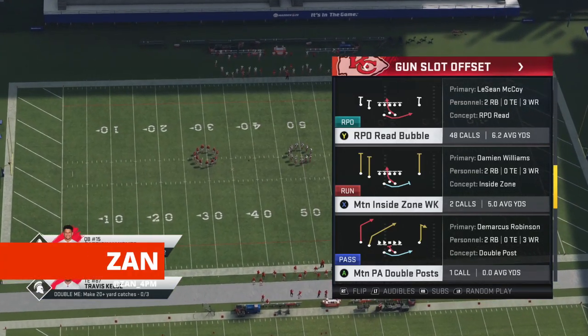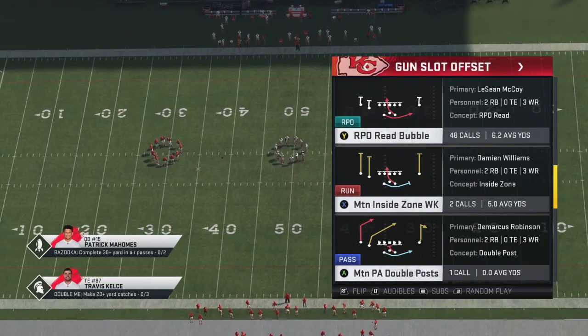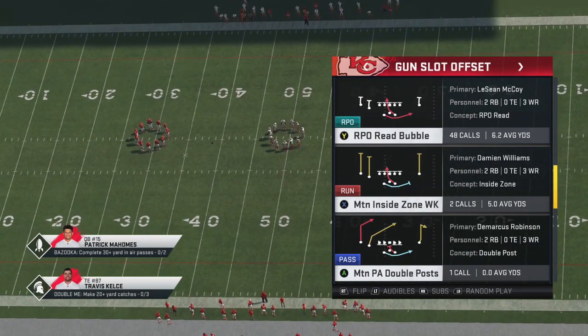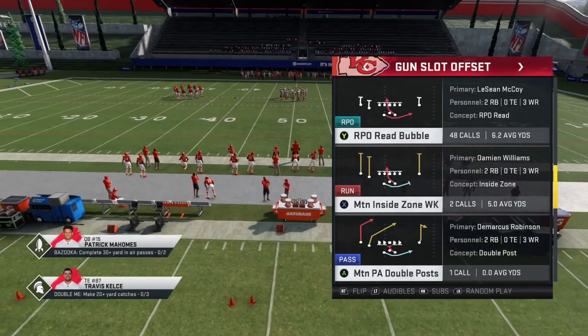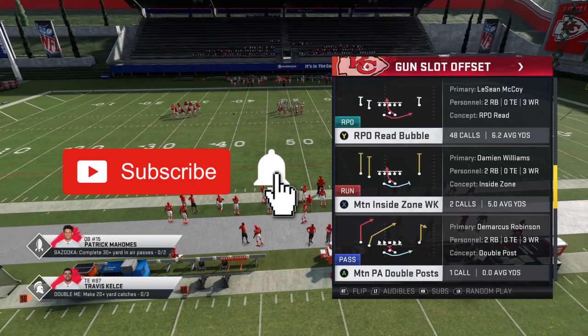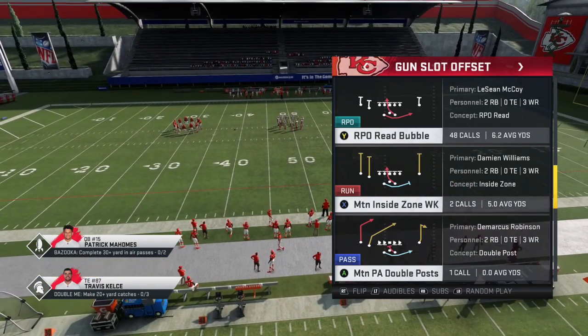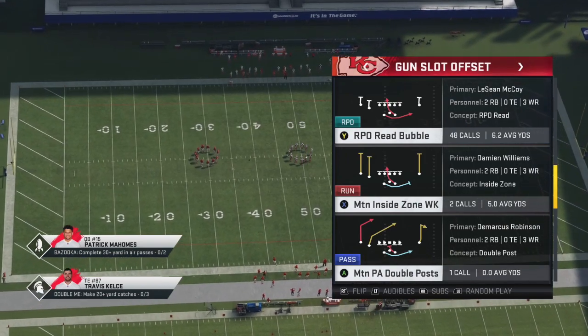What is up guys, Dan from playbook.gg. In today's episode of the Spread Series we're going to talk about a way that you can attack those pesky Big Dime one-four-six and Dollar three-two-six Cover Two blitzes. Before we dive in, make sure to subscribe to the channel and hit that notification bell so you don't miss any of the great tutorials here on the playbook.gg YouTube channel.